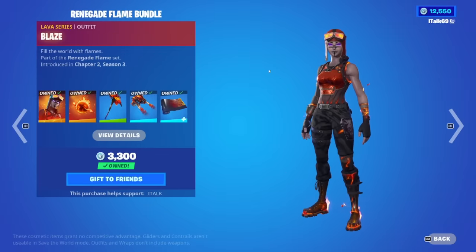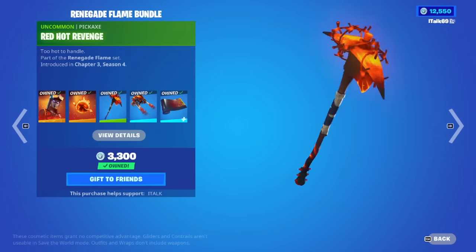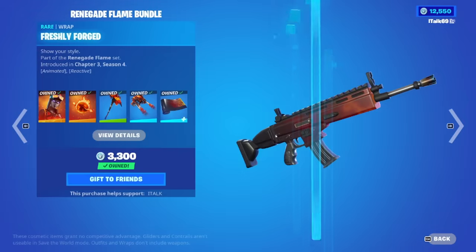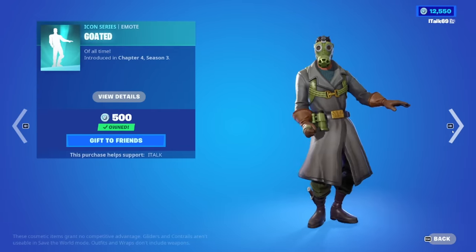So the Renegade Flame Bundle — Blaze is here with the Firestarter back bling, the Red Hot Revenge, the Raiders Revenge pickaxe right here, the Fiery Descent Glider, and the Freshly Forged Wrap.